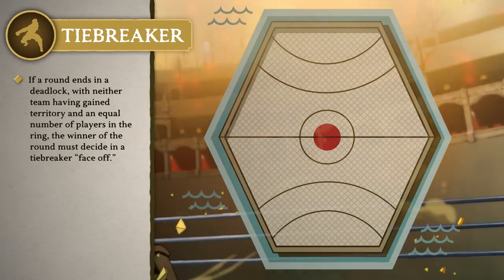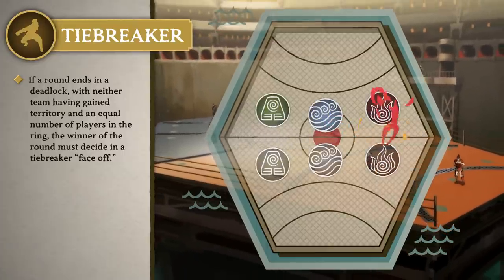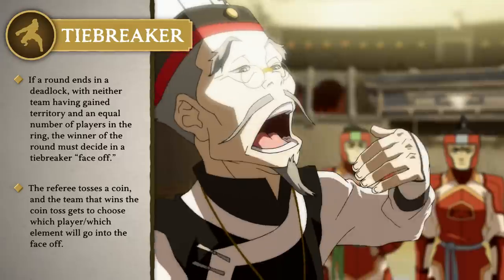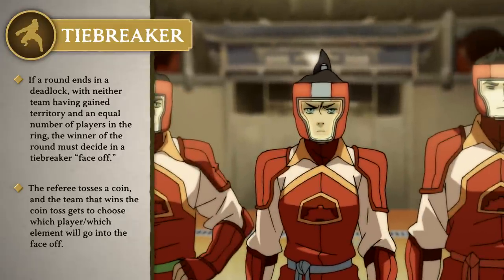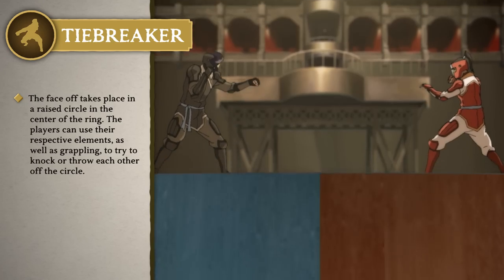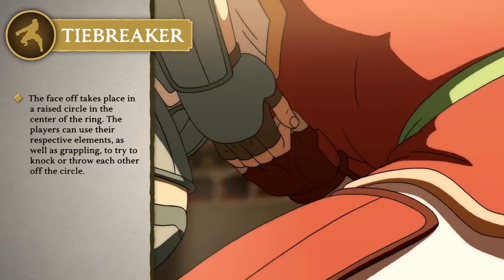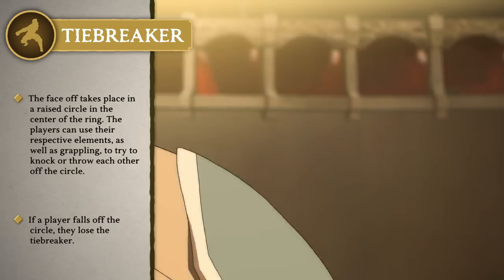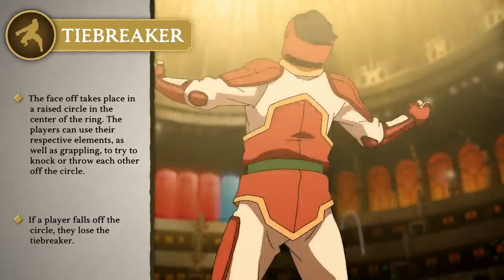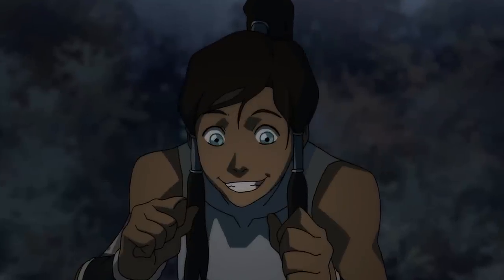Finally, let's talk about tie breakers. In the event that a round ends in a deadlock — meaning there is an equal number of players in the ring with neither team having gained any territory — the round must be decided by a face-off. The winner of a coin toss decides which element will face off, and each team's bender of that element must battle to knock one another off a small raised platform. Using bending or grappling only — no physical striking such as a punch or a kick is allowed. The player who falls off the platform first loses the tie breaker.